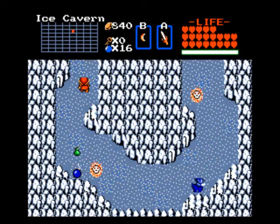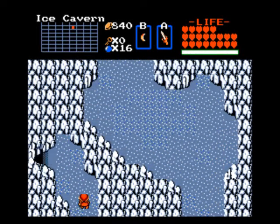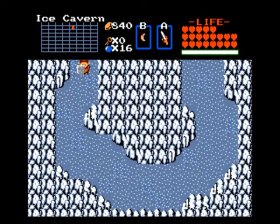You don't have to worry if you lose your sword because there was a blue bubble just a room or two back. And here you can despawn the red bubbles.